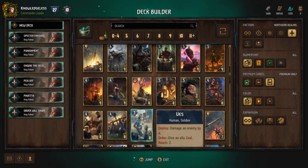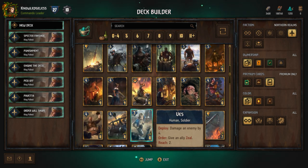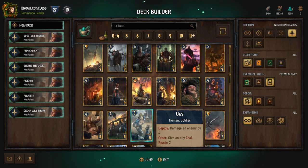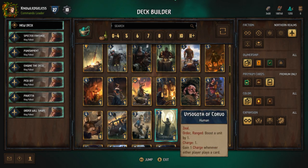That ability to give another unit Zeal often pays for itself. Vess is a great order card and I would put it in any order list.